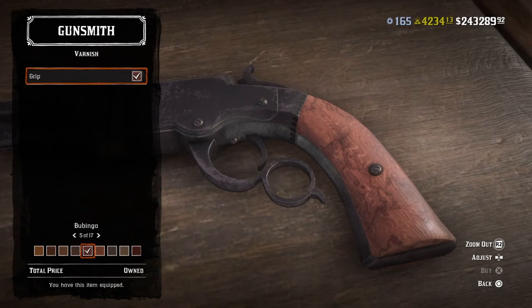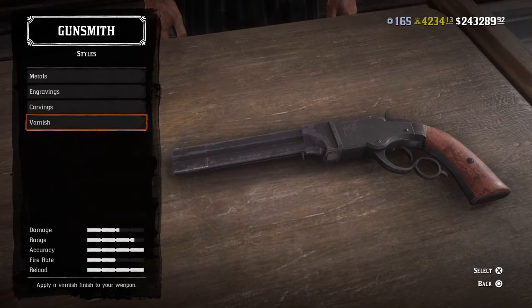For the varnish — I don't know how to pronounce it — but it's number 5 out of 17. You guys want to choose to equip this one.